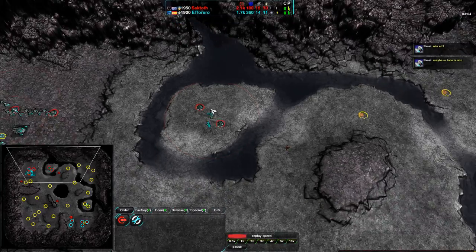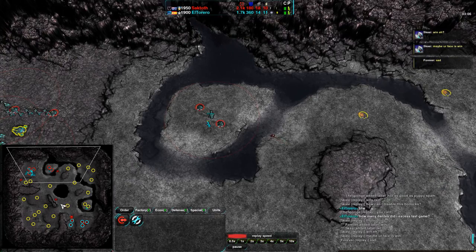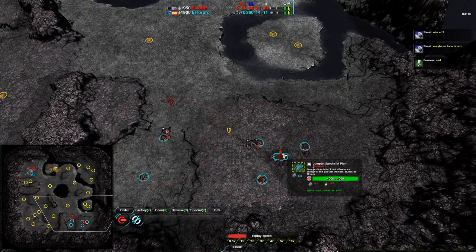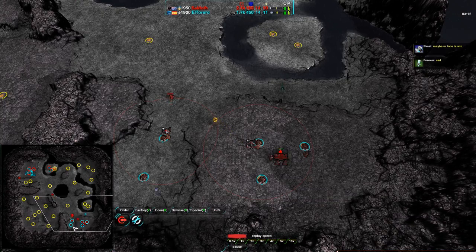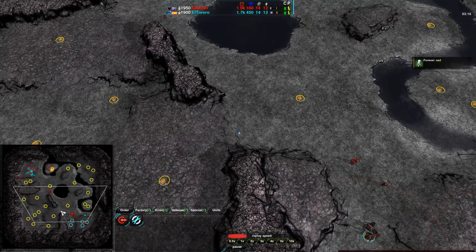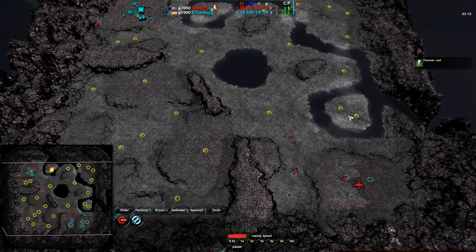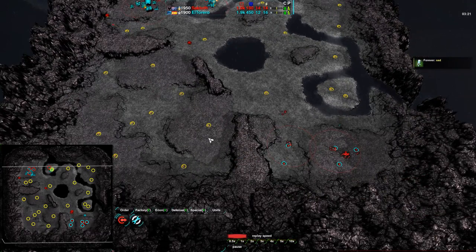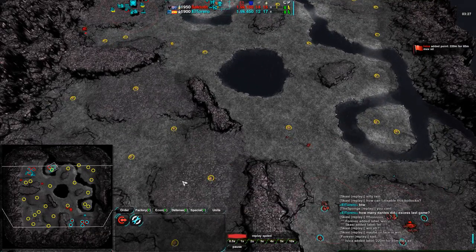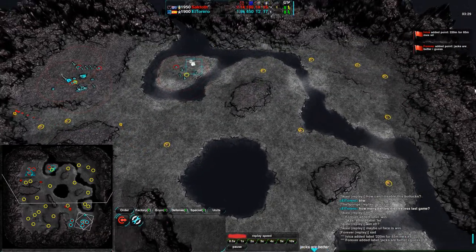Saktoth also going towards the north, but will be running into El Torero's commander, and that will not help at all. While El Torero is scouting out Saktoth — well, he already knows he's going for jump bots. Both players fairly even on expansion and continuing to expand, trying to take their half of the map. It looks like Saktoth has definitely laid more stake than El Torero on the southwest side of the map, while El Torero's getting the northeast side.